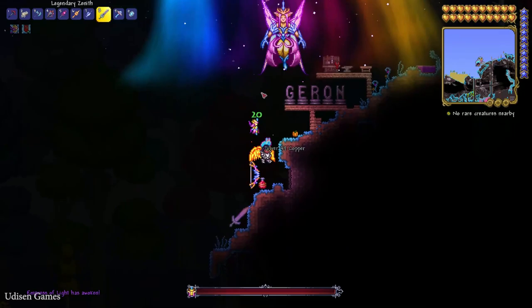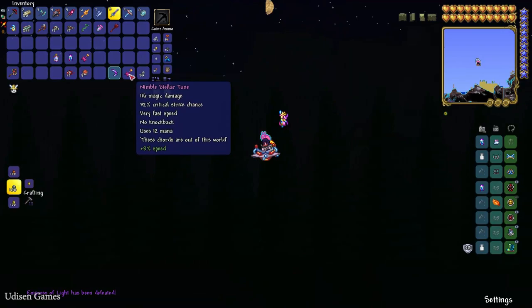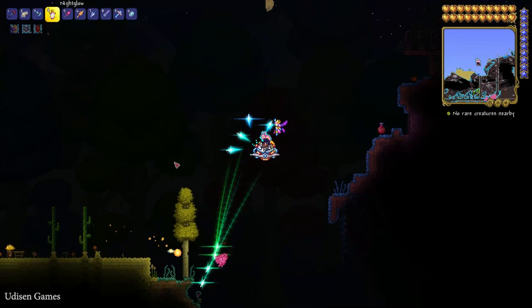After you kill the Prismatic Lacewing, the Queen Slime will appear and try to kill you — not a big deal. Kill this boss. She drops several materials, especially Stellar Tomb, Prismatic Dye, and Night Glow. Time to test everything.